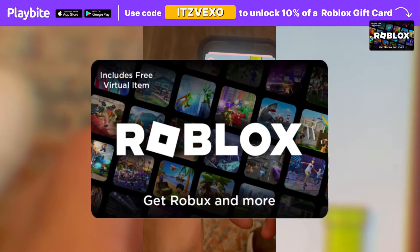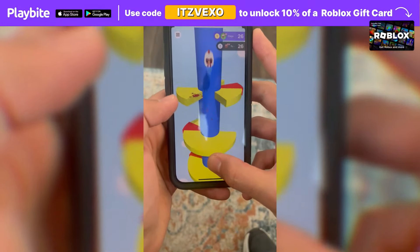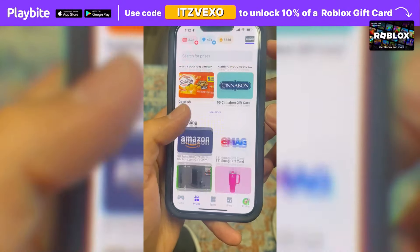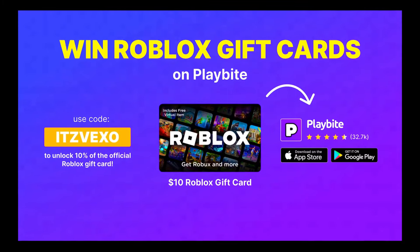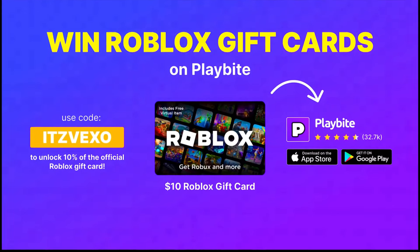If you ever need free Robux, download the app called Playbuy. It's like an arcade on your phone — you can play fun games and win prizes, such as the official Roblox gift card or any gift card of your choice. Download Playbuy; the link will be in the description. Use the code Vaxxor to unlock 10% off a Roblox gift card.